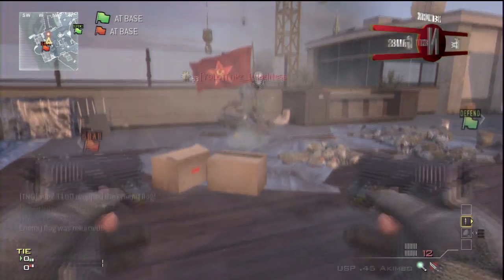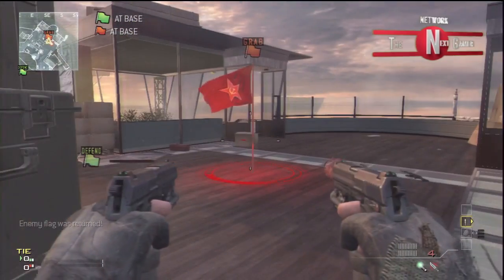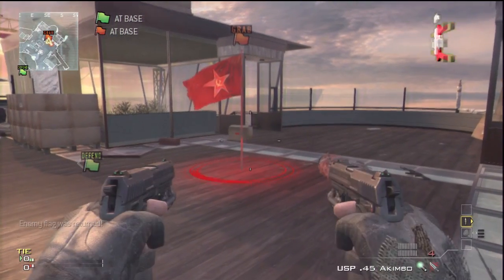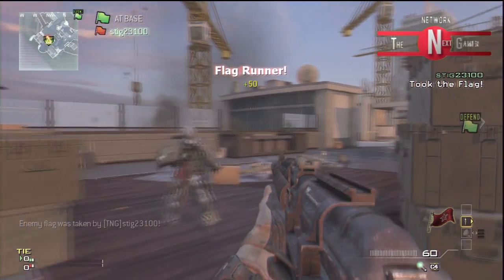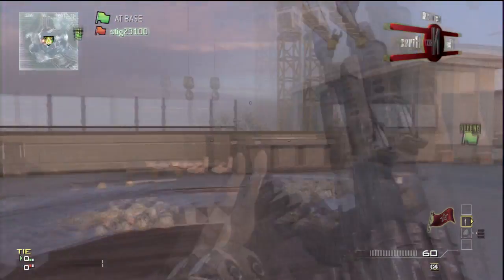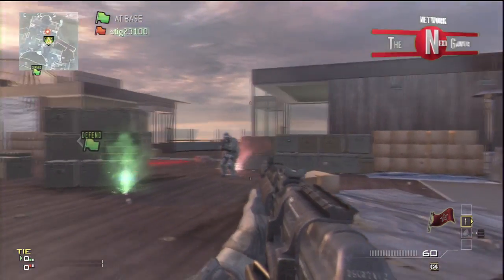What's up guys, the 23100 here, and today I'm showing you how to get out and under the map in Overwatch using the god mode and invincibility glitch. Basically, all you want to do is get a predator missile.